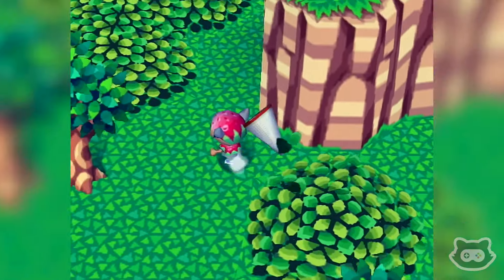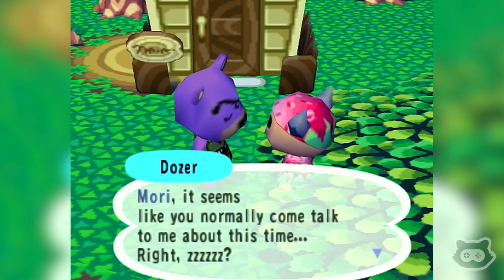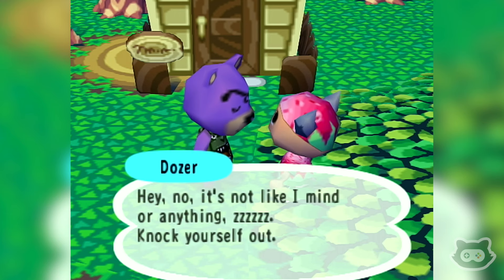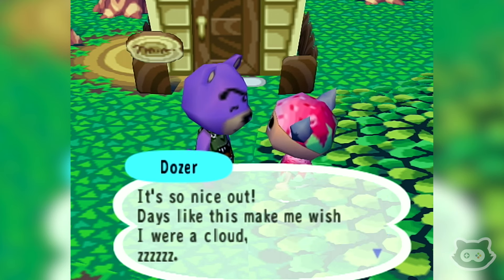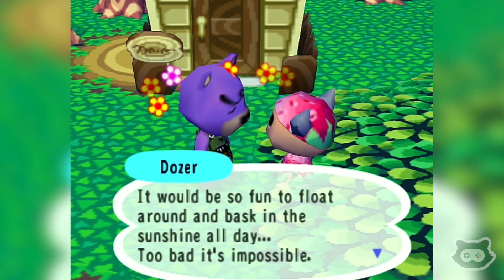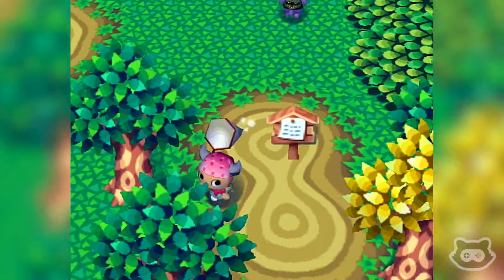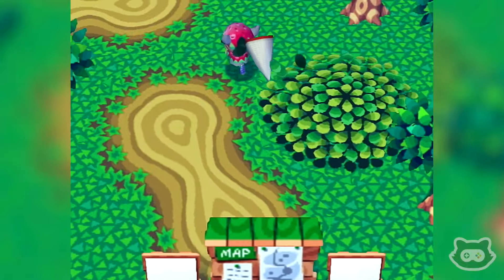The path comes down here and goes around this rock, just filling up this area here. Let's check in on Dozer - hopefully Dozer hasn't moved. 'Mori, it seems like you normally come talk to me about this time. Not like I mind or anything - knock yourself out. So what do you need? It's a nice day out. Days like this make me wish I were a cloud - it would be so fun to float around and bask in the sunshine all day.' Certainly would! 'Too bad it's impossible.' Nothing is impossible, Dozer - apart from maybe being a cloud.